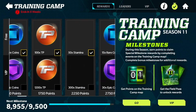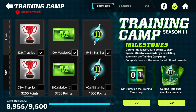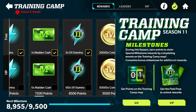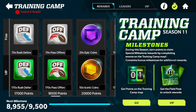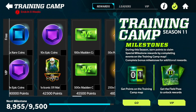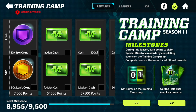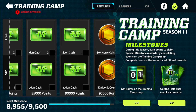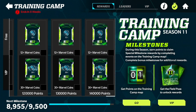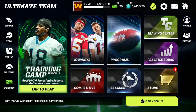Also, go to your Field Pass and earn Field Pass points, because there's Madden Cash rewards all the way through — 50, 100, 150, 200, 100 again, 300, and 500 Madden Cash. It just keeps adding up. If you get your Field Pass points and collect all this Madden Cash, you're going to have a ton saved up for next season to buy a bundle and get your team better on day one of Madden Mobile 23.